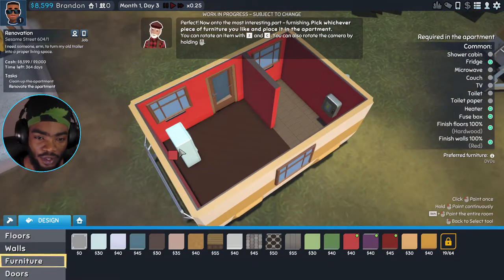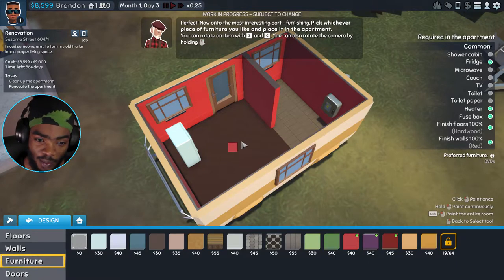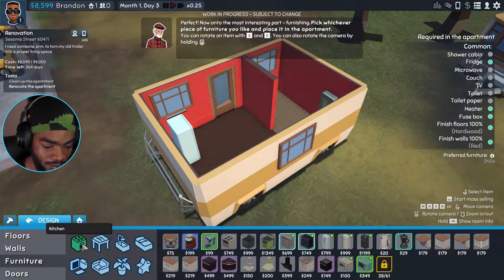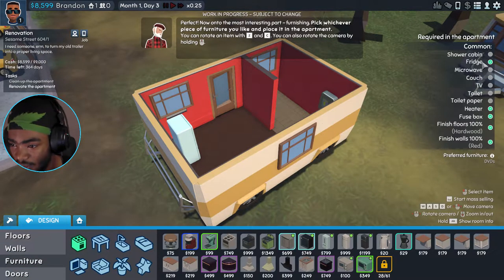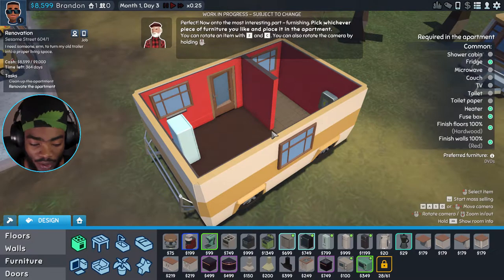Pick whichever furniture you like and place it in the apartment. You can rotate the item with Z and C. You can also rotate the camera by holding — okay, I know. Furniture, stove — what do we need? We need a shower cabin, a microwave, a couch, TV, toilet, toilet paper.